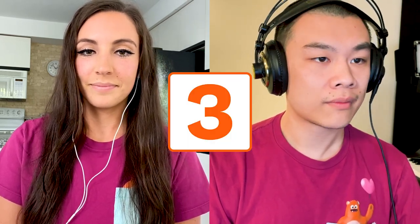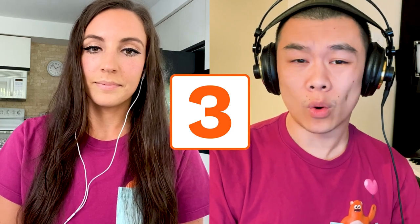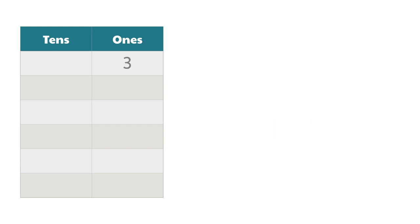Let's get started. I'll roll a die. Three. So Stephanie and Prodigy Campers, you get to choose whether you put that three under the tens column or the ones column. If I put the three in the tens column, my score will be 30, but if I put it in the ones column, my score will be three. I don't want to go over 101, so just to be safe, I'll put the three in the ones column, even though either way I'd be fine.